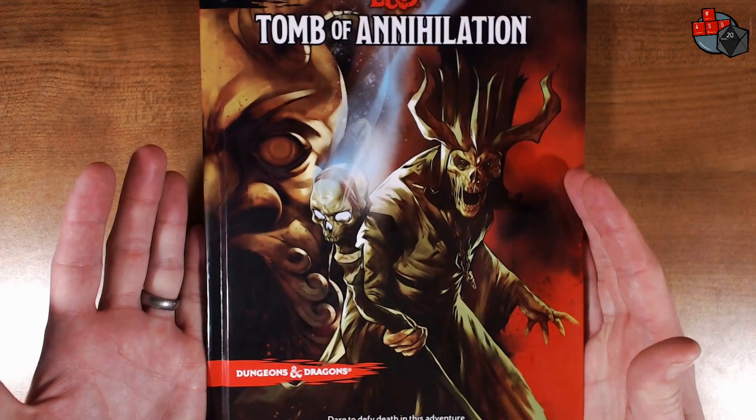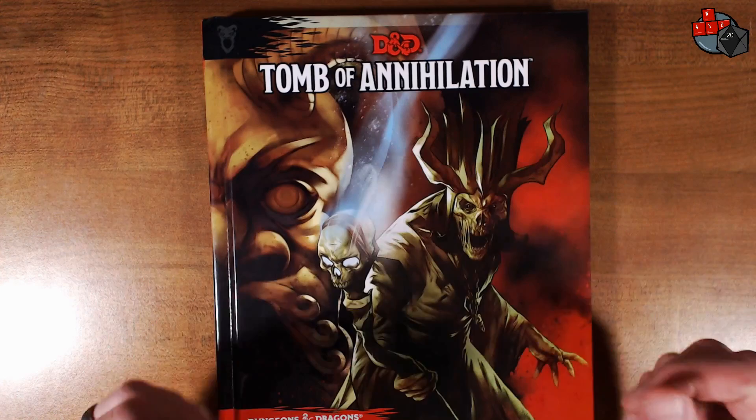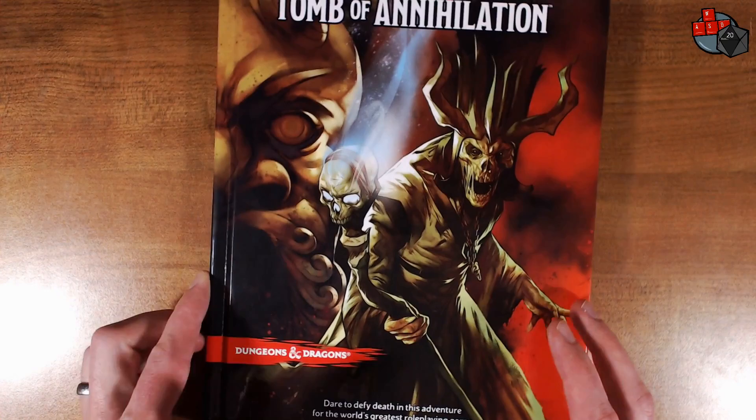So here we have it, the Tomb of Annihilation. This is the latest D&D 5e adventure. This is an adventure module, not a rulebook or any kind of other supplement or splat book. But it has a full storyline for you to run your players from levels 1 through 11. And it says, dare to defy death in this adventure for the world's greatest roleplaying game.